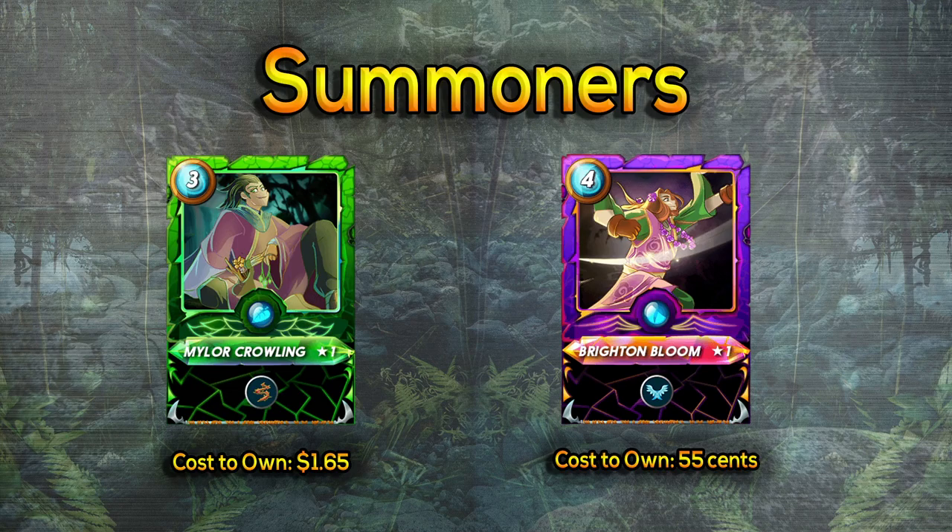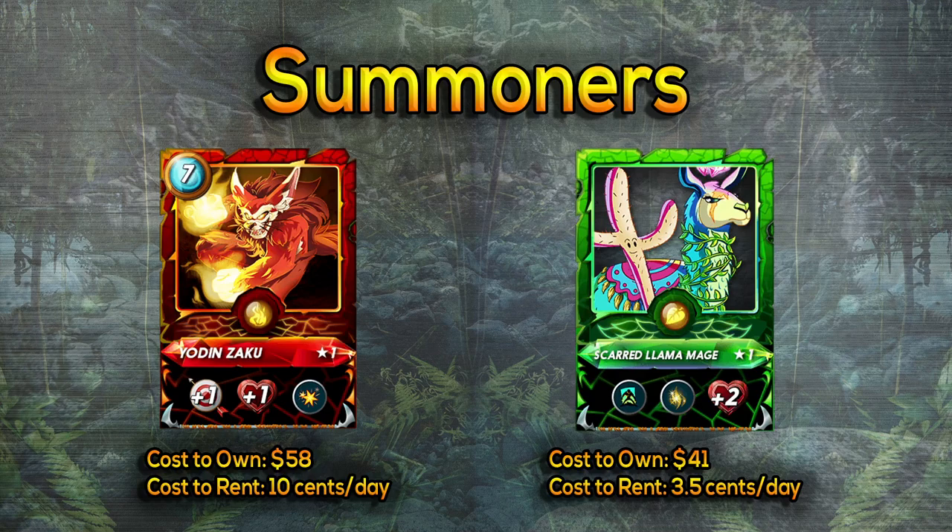If you'd rather spend a little more — and I highly recommend renting — we've got some of the most common cards in the game. Yodin Zaku is a summoner I actually pulled on one of my live streams. That was an awesome pull. And then Scarred Llama Mage as well. Yodin gives blast, which does half damage to the characters beside the character that gets hit.